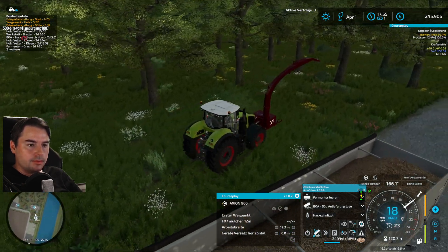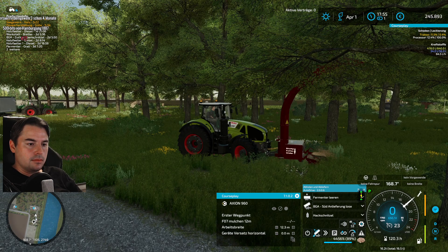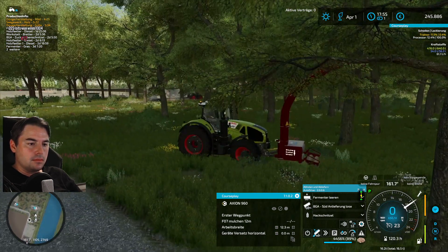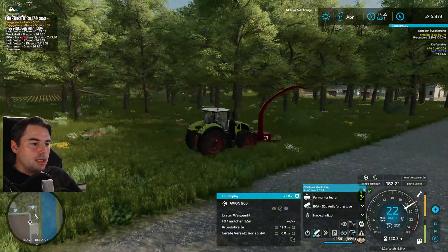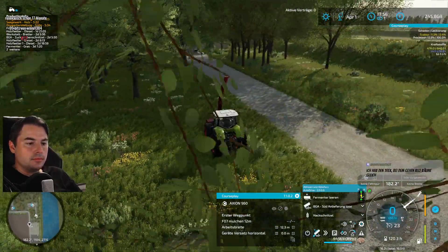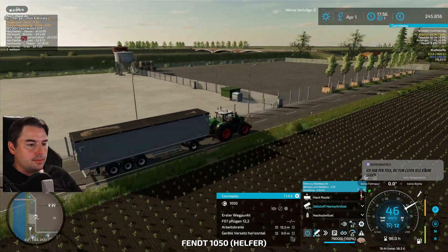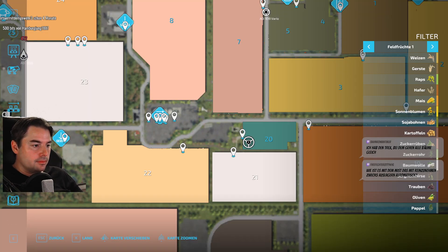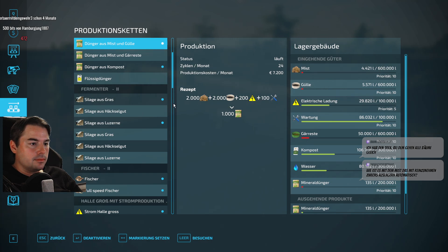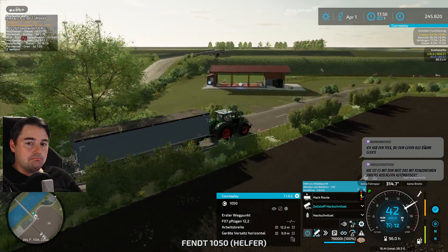Next load. Now we're getting some sun. We can pause again for a moment - nothing happening. Let's quickly check how much has already arrived at the pulp mill. Only 380,000 left, so four loads. Two are already on the way, then that's it.